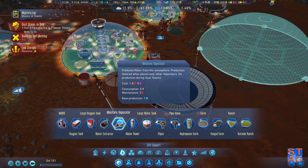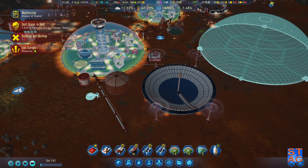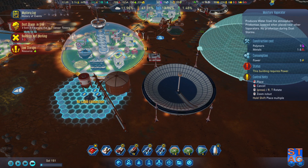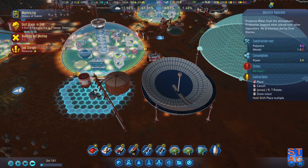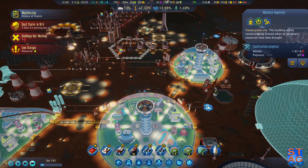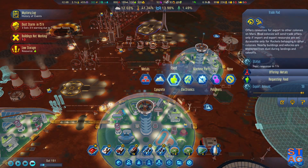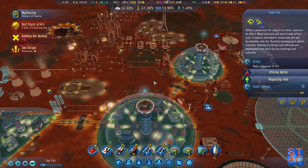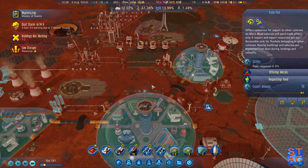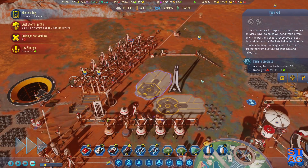I'm going to reposition it so it's better — kind of tuck it in the corner. Got 138 food. I could do a quick metals for food trade — let's see if anybody's willing to go for that. China will give us 118 food for 50 metal. Done.